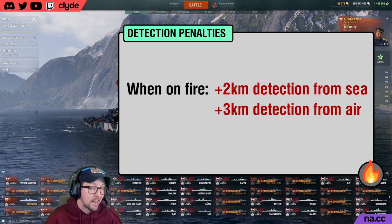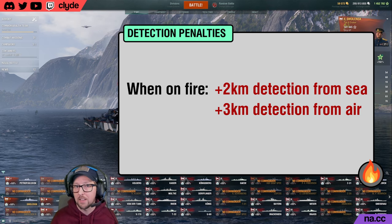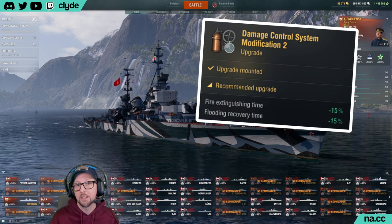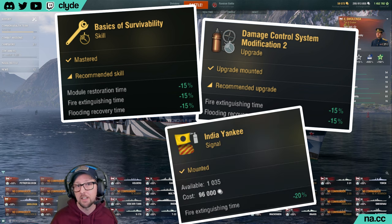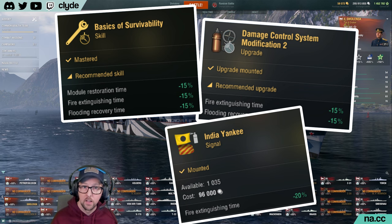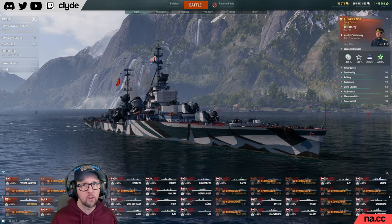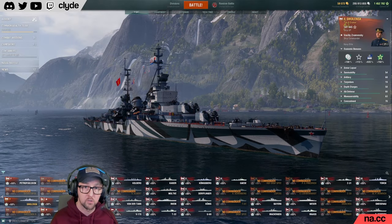Battleship captains probably don't need to care too much about detection increase, but a destroyer main should take note. There are few things worse for a DD commander than being killed just because you were spotted thanks to being on fire and your DCP was on cooldown. You can reduce the duration of fires on your ship with the Damage Control System Mod 2 upgrade, the Basics of Survivability commander skill, and the India Yankee signal, which reduce fire duration by 15%, 15%, and 20% respectively. Note that these do not combine to reduce fire duration by 50%; rather, they're multiplied by the fire duration one at a time in sequence. There's a thorough table explaining all of this on the wiki, linked in the video description.